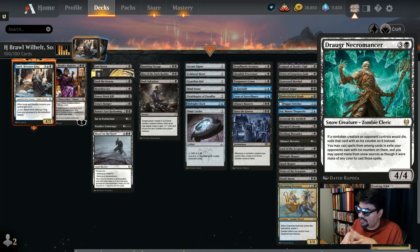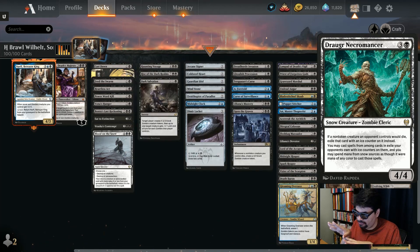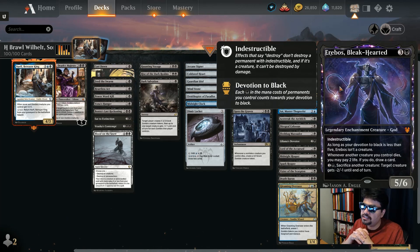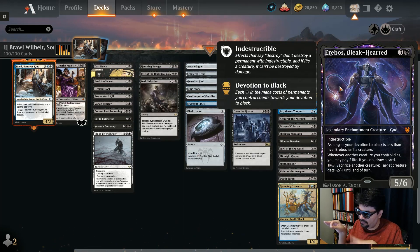Dreagor Necromancer: four mana, 4/4 — basically Leyline of the Void on a creature, but then you get to cast those exiled creatures. Erebos the Bleak-Hearted: four mana, 5/6 indestructible legendary enchantment creature god. As long as your devotion to black is less than five it isn't a creature — just an indestructible enchantment. Whenever another creature you control dies, you may pay two life to draw a card. You can also pay one black and sacrifice a creature to give a target creature minus two, minus one — letting you wipe out their air defenses and draw cards off of cannon fodder.